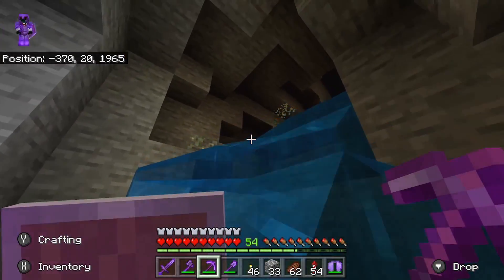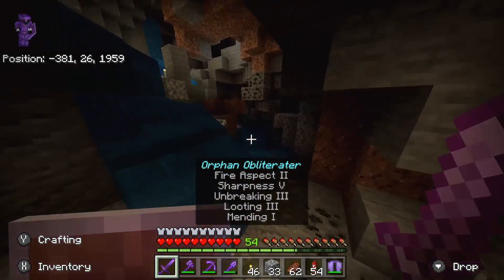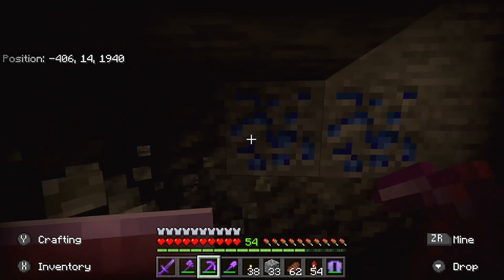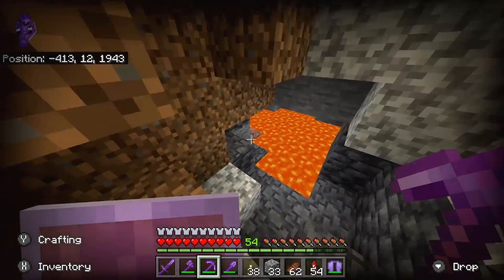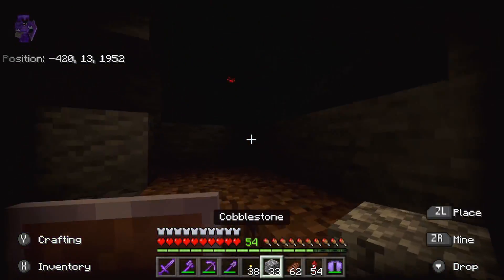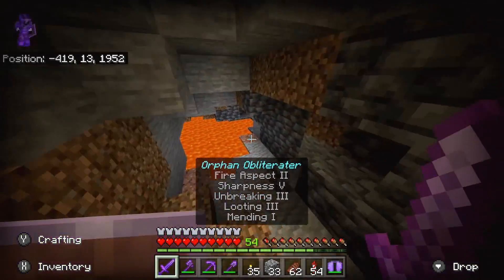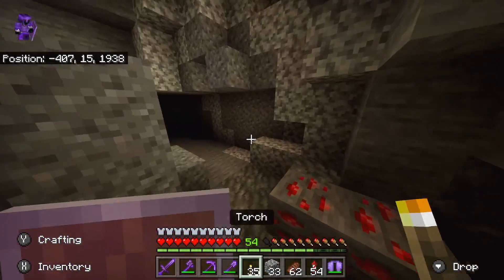I'll be back once I've found an amethyst geode. Here's some tuff - it's just literally another block. I don't really like the tuff block, I think it's kind of ugly, so I think I'm just gonna ignore it. Deepslate is nice but I don't really need it for a build right now.